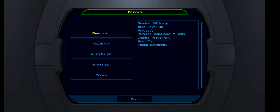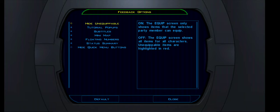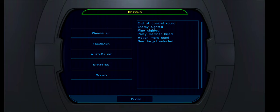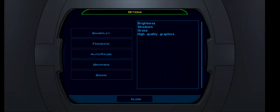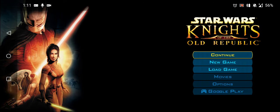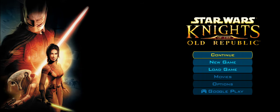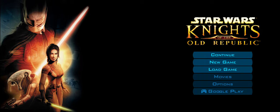Overall, my initial impressions are that it's good. Jumping into the settings, you get all the usual options that you remember from the Xbox, PlayStation, or PC version. For graphics, I have shadows, grass, high quality, and frame buffer turned on. I turned up the brightness a little bit for visibility. You also have connections to Google Play, so you get achievements and stats. You can also watch the movies if you want to check those out.